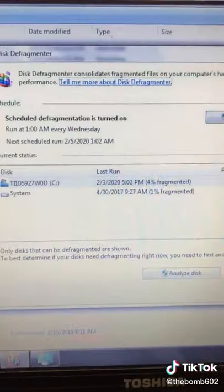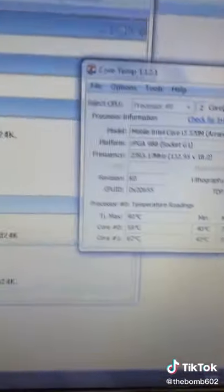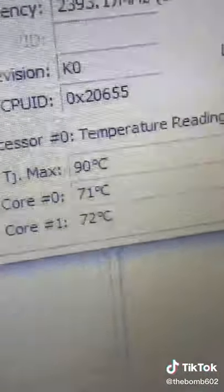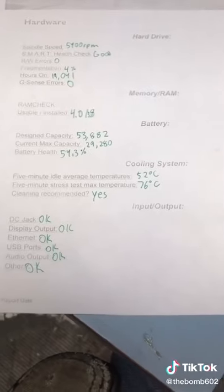Hard drive is good. 4% fragmentation. Battery check. Memory diagnosed. Stress test — this thing is barely putting out any air and it's too hot. We checked all vents in and out. Moving on to software.